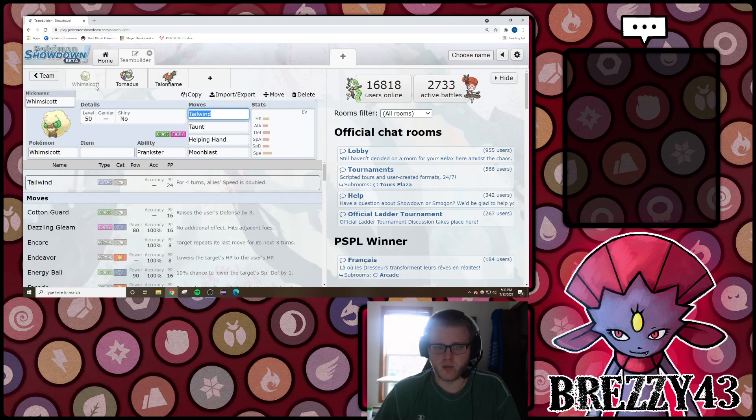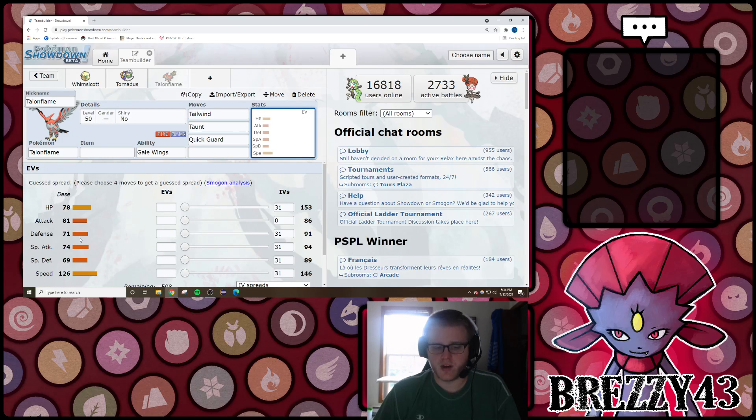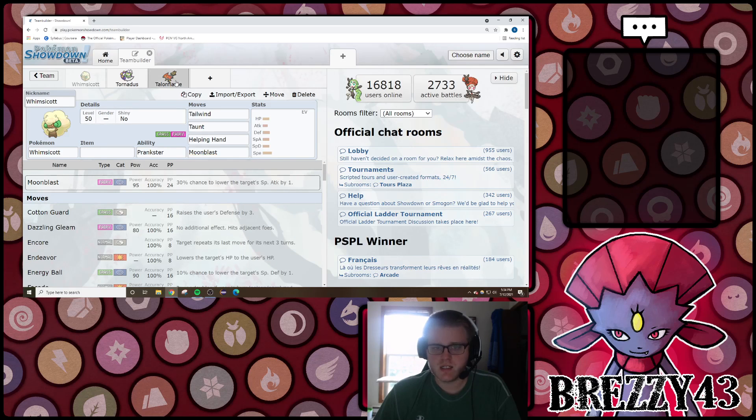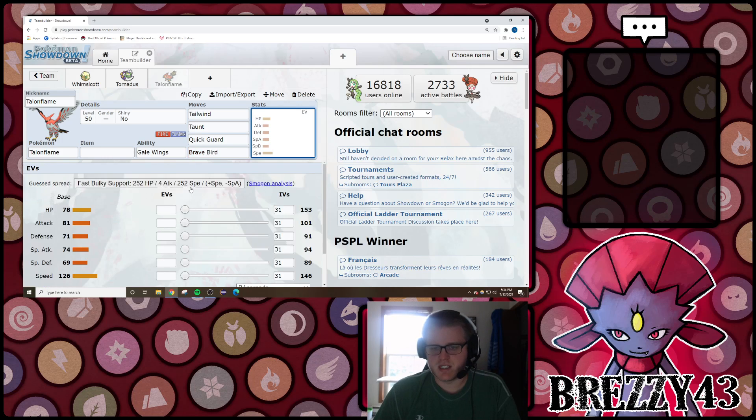Now these Pokemon have a bit of a tradeoff - Whimsicott and to some extent Talonflame are pretty frail and not very bulky, and they don't have a ton of damage capability. Talonflame has base 81 Attack and Whimsicott has base 77 Special Attack. So generally you're going to want to look to moves like Moonblast or Brave Bird to deal the most damage. In VGC, it's really important to make sure all four Pokemon you bring have a consistent form of dealing damage. These Pokemon aren't as offensive, but they do one thing very, very well - which is set up Tailwind at the fastest means possible.